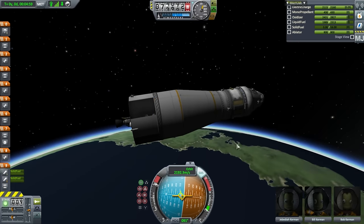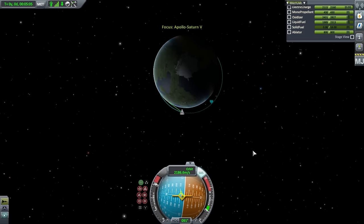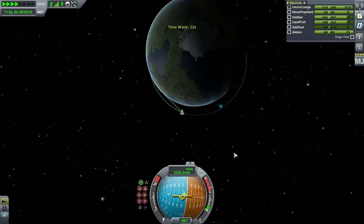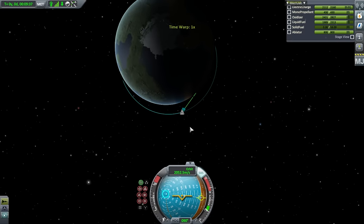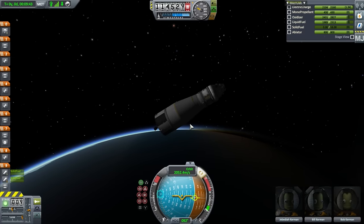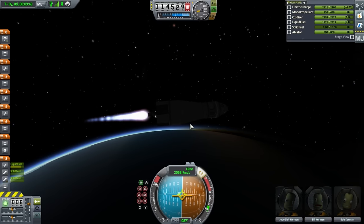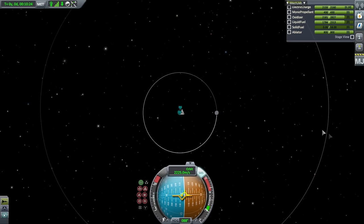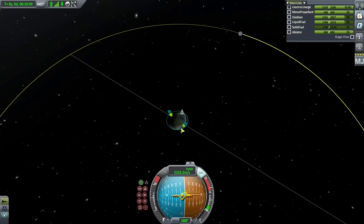Now we have our one pseudo-J2 engine here with RCS units just like the real one, and two little RCS tanks for orientation. We should have locked fuel up here, but it's not a big deal — we have a reaction wheel, something we don't have in Realism Overhaul. We coast to apoapsis and complete orbit. And here we go — that is a decent orbit, and we plot for the moon.